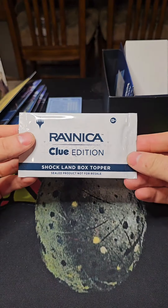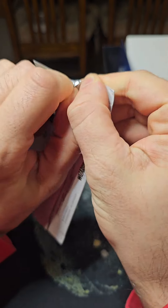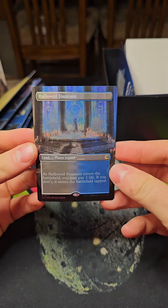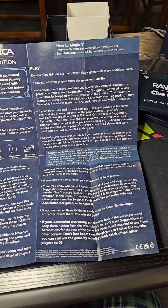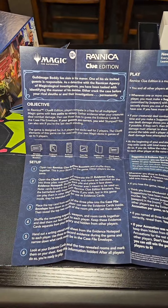You also get a Shockland box topper, which we'll crack open right now. Let's see what shock we can pull — a Hallowed Fountain! Very nice. And there is this instruction booklet. As you can tell, this is not an ordinary game of Clue and not an ordinary game of Magic. This seems pretty sweet.